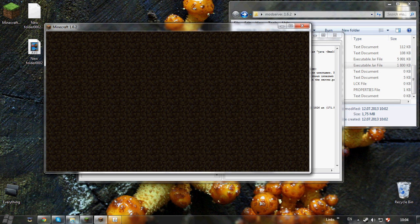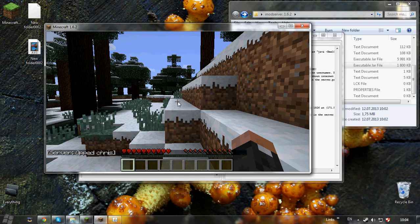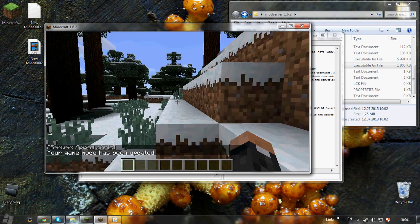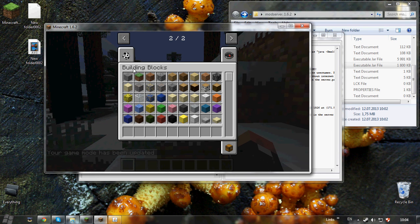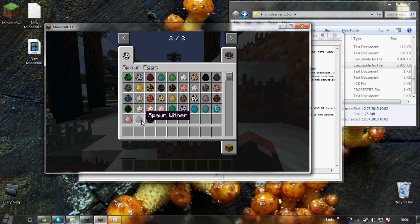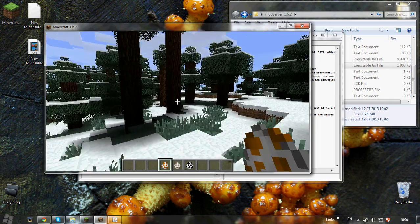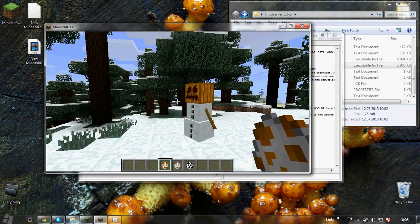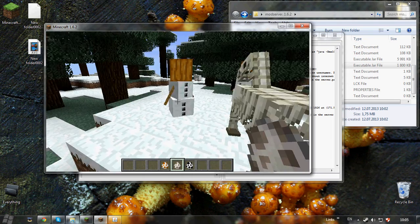Let's wait for it to generate the world. Okay, let's press stop and wait until it closes. Now there is a folder named 'mods' — open it. Take any mod you have for version 1.6.2 and put it in here. Then go back and open the server again.